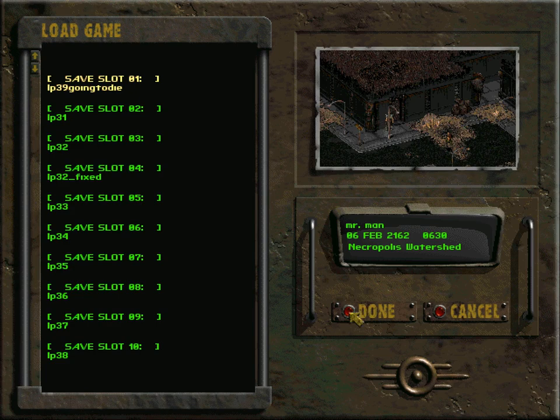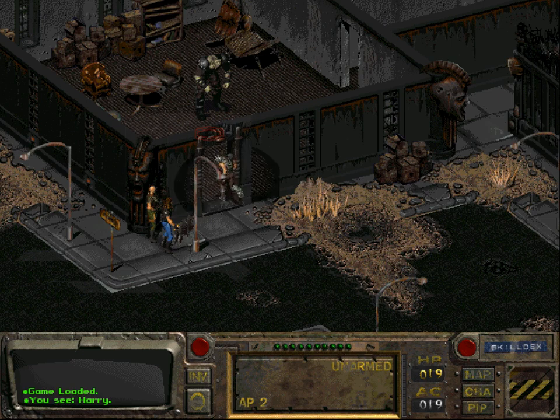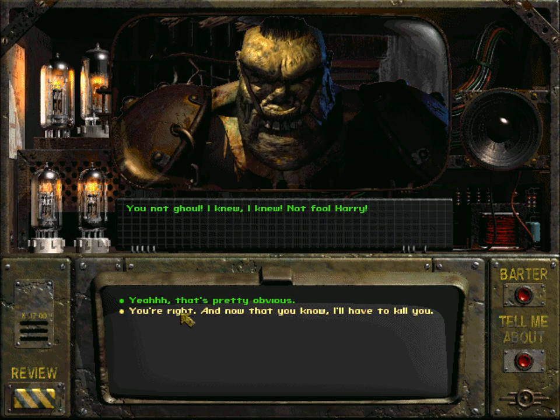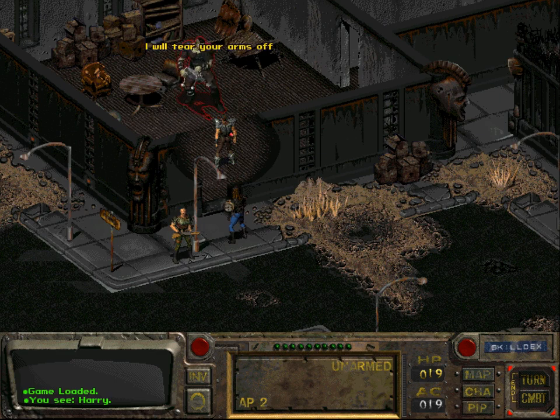That's the problem with fighting the mutants. It probably would in theory be possible to steal his energy weapons, making him fight just with his bare hands, but that requires you to sneak past him — and we learned that doesn't work.